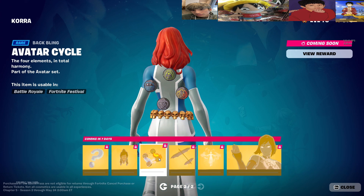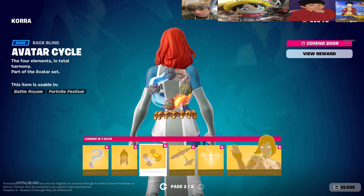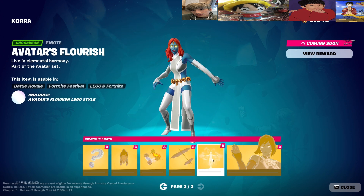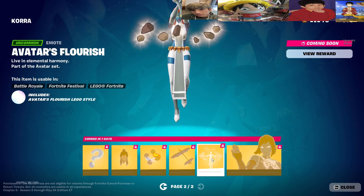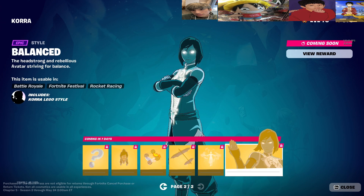Korra Reacts, Avatar Cycle — oh that looks dope, I like that, the four elements! Of course the Air Glider, Avatar's Flourish, and then we have Determine Korra, Water Tribe colors, Waterbenders, Battle Fans, and Korra as an edit style.